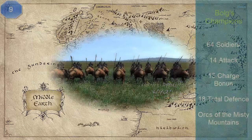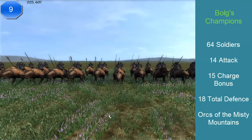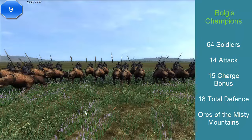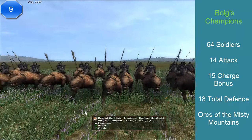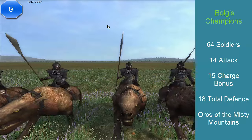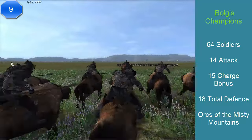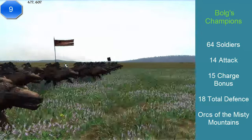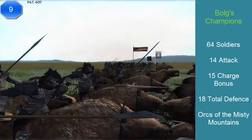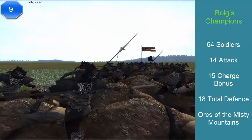At number 9, we have Bogues Champions. This unit comes from the Misty Mountains, and it's the only orc cavalry on this list — unfortunately, Wirex didn't make it. This unit has 64 soldiers, an attack of 14, and a charge of 15. Its total defense is 18, and it costs 1,200 florins. Its abilities are: it scares horses, has excellent stamina, a very powerful charge, and very good morale. This unit is for striking infantry and cavalry, as its main weapon is a spear with no secondary weapon. That's why it made it to number 9.